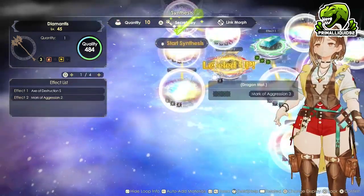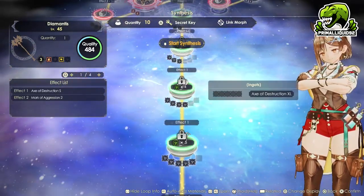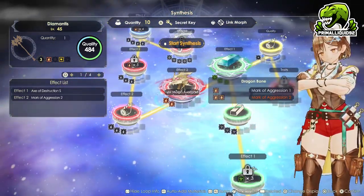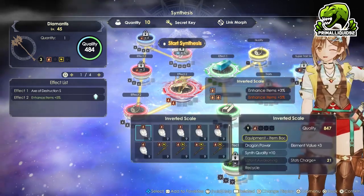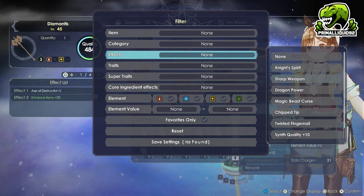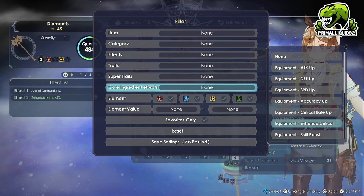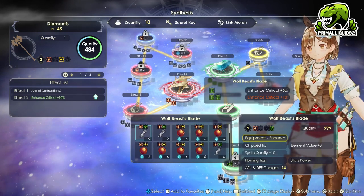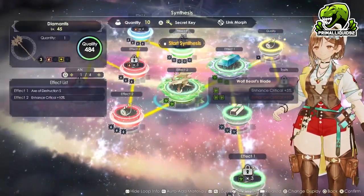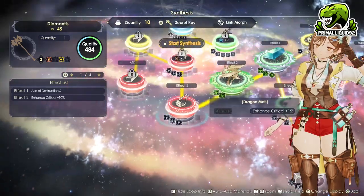Now we just have to actually unlock everything. We need a lot of Dragon Materials for this weapon, which really sucks. We also need to Link Morph the Mark of Aggression — we want to get rid of that. We're going to get a ton of Critical Chance from buffs, so we're not going for Critical Rate Up on this weapon. Instead, we're going to enhance Critical, because he's already going to do a massive amount of damage, so we might as well further boost that with another multiplier.